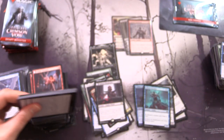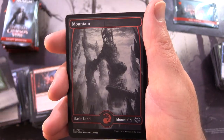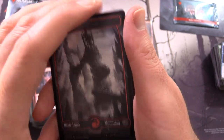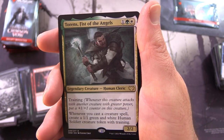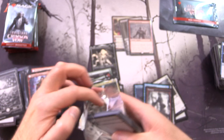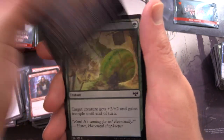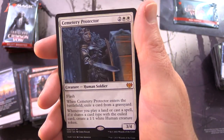Normally I'd get through like 10 or 12 packs in this time, but we are racing through. A Copy Token, a Mountain, and the Plains. A foil mountain as well. Torrin's Fist of the Angels and a Luring Suitor - nice showcase there. I believe I pulled a complete playset of Torrin's in MTG Arena - just kept popping up. Foil Massive Might - the giant snail, love it. And a Swamp.